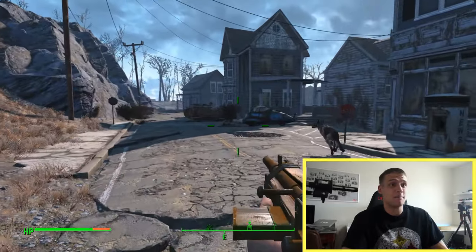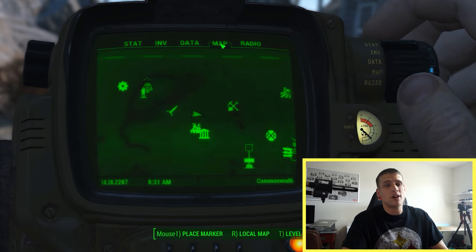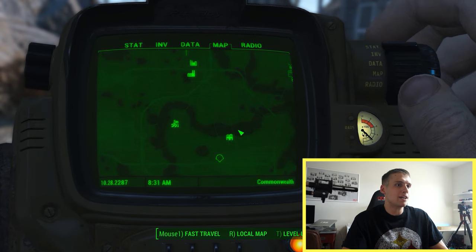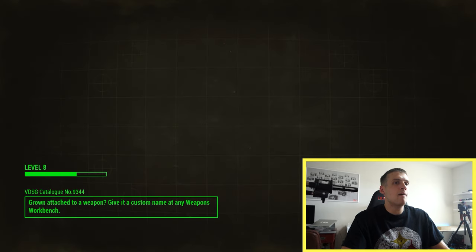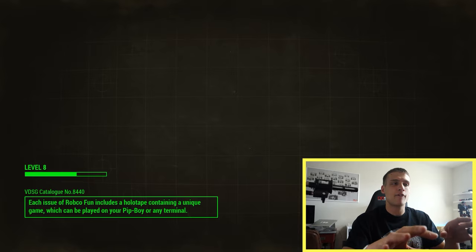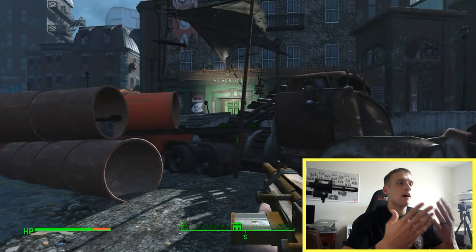I've already cleared out some towns, so let me show you fast travel. There is fast travel — I know some of you are turned off by that — but these are the locations I've already discovered. We'll go to Backstreet Apparel. You already have to have visited a location once to fast travel there. I haven't discovered any mounts — I'm not sure if there are any. I try not to look up guides because I like discovering things on my own.